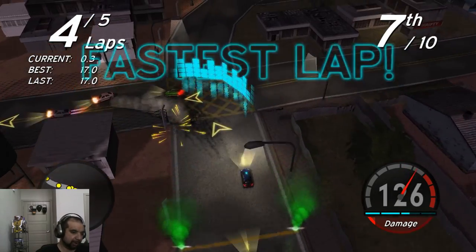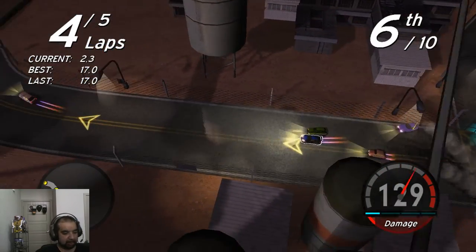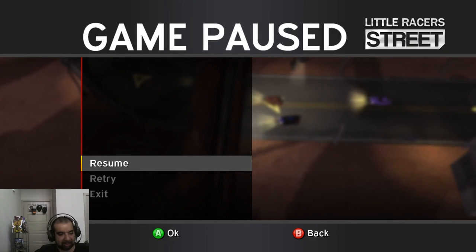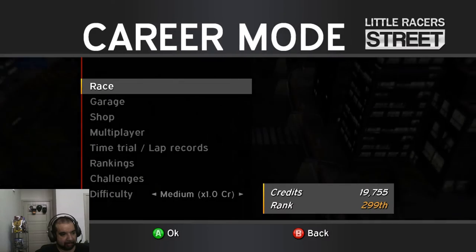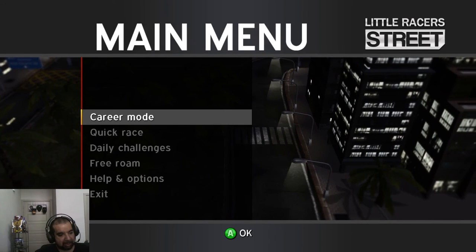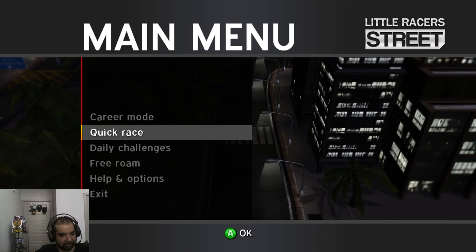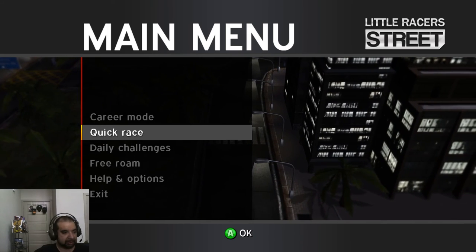So it's a simple oval track. Next thing, you start out like any other race game — it's going to be slow. But you can just jump right into playing quick race and it'll randomly select a track. Hopefully we'll get a fast one here.